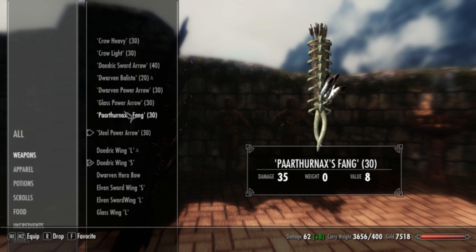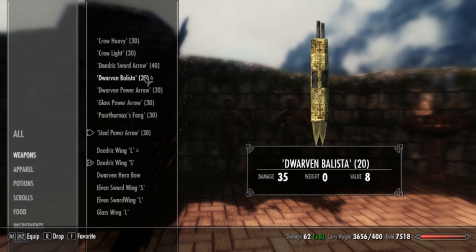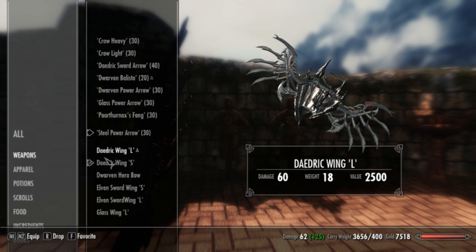So that's all the arrows. Arrows aren't really much — they're just regular arrows, kind of. Except for the ballistas, literally. But yeah, let's jump into the bows themselves now.